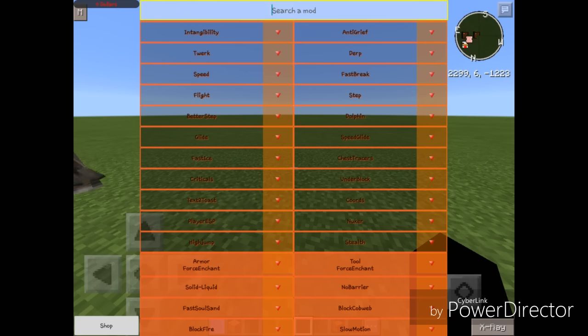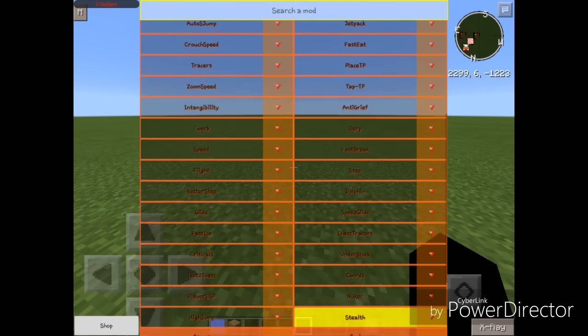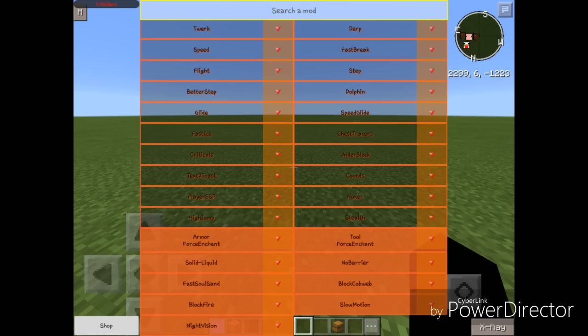Next up we got Stealth — it hides the mod button. As you can see, there's no more mod button on the top corner of the screen. But if you remember where it is, you can just click on the blank space and it will pop up. I don't recommend Stealth because it makes it a ghost client.